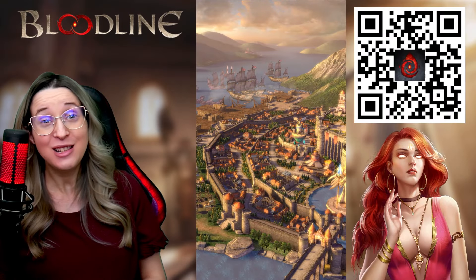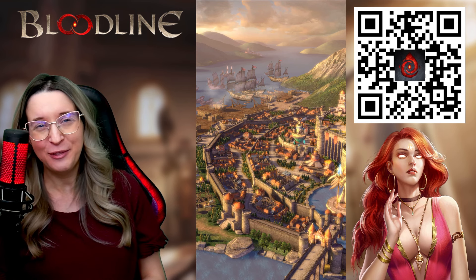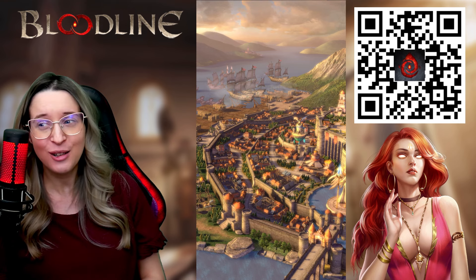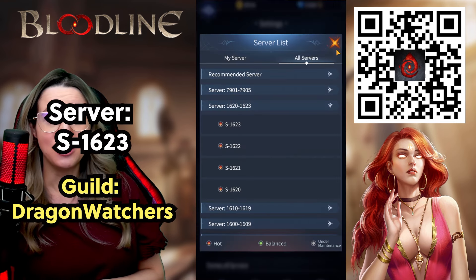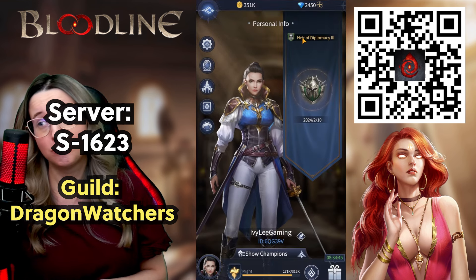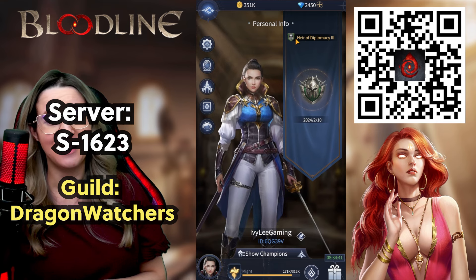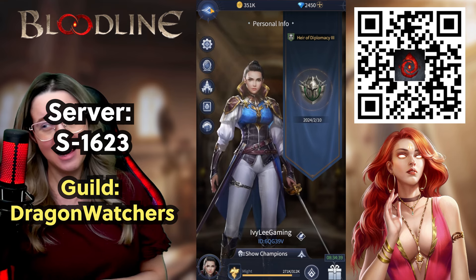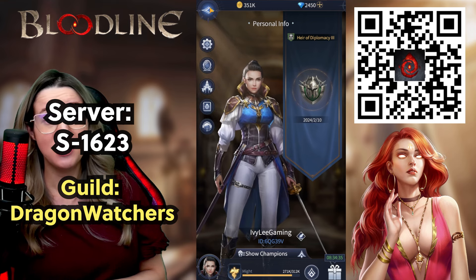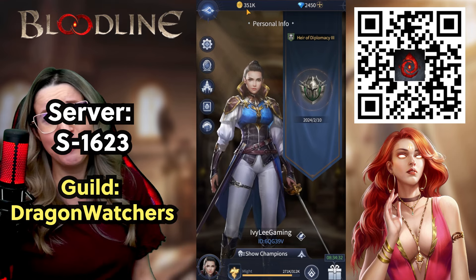Alright, so I just started playing — well, again, I played before and I made a new account on a new server. We did end up choosing server 1623, which you can see when you go to the server selection. When you get into your account, quickly go straight to settings and you'll be able to hit switch server. We are the Dragon Watchers for the guild as well.